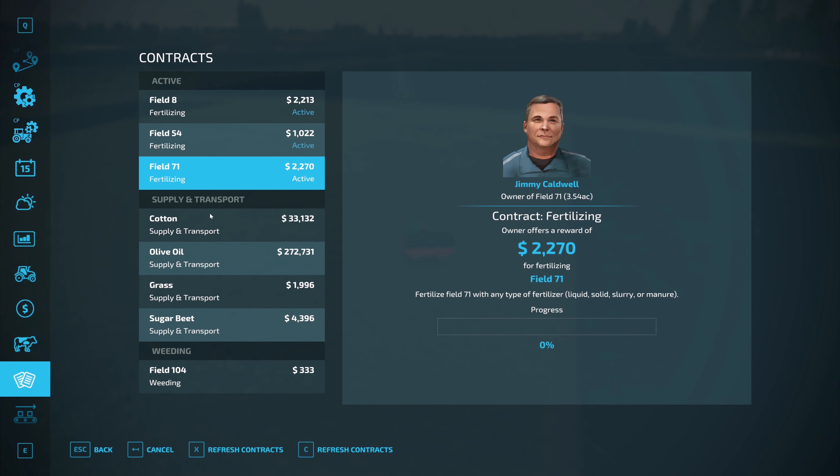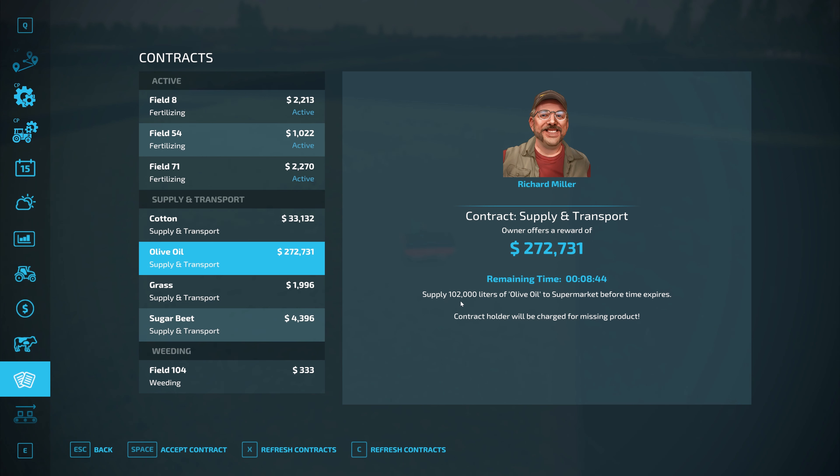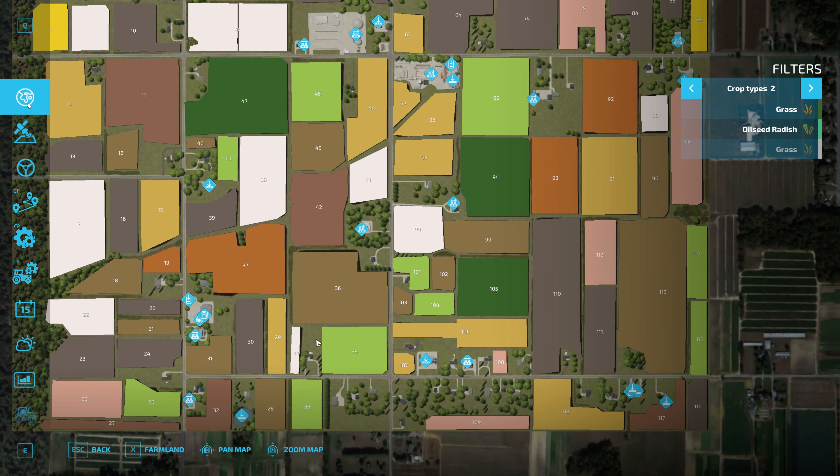I'm not sure if I mentioned it yet, but I was having a look at the supply and transport mod — this is also on the Giants Mod Hub. Basically they want me to deliver 102,000 liters of olive oil to the supermarket before time expires and I get paid this much. The money is a little bit better than what you'd normally get — maybe around 10% extra profit. But the thing is, if you're delivering during the bad time of year when olive prices are low, you're better off saving the olives, waiting until the price is highest, and then looking for that type of contract. Interesting concept — you've got to figure out if it's worth it for you.